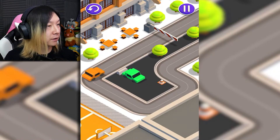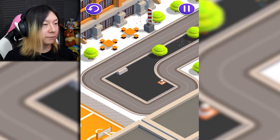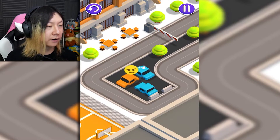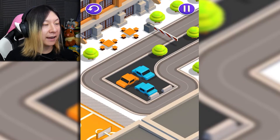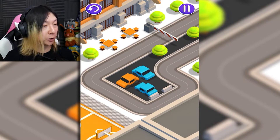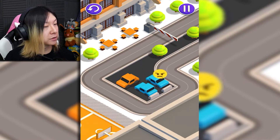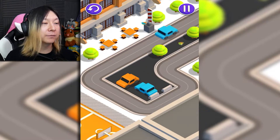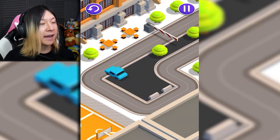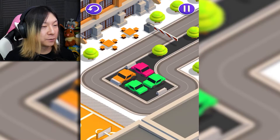Okay, so here we go, very similar to the first level. We just gotta get these two cars out. It's all about order of operations in this game. I can't take this car here and get it out — oh, there's even an angry face emoji when I do that. I'm causing some damage. I hope that guy has very good insurance. We have to do this in a certain order. This guy can't go this way because there's a concrete barricade, but he certainly can go that way to get out. And then that guy, who was very impatient in the beginning, goes. And then finally that guy who's been waiting patiently finally gets to go as well.